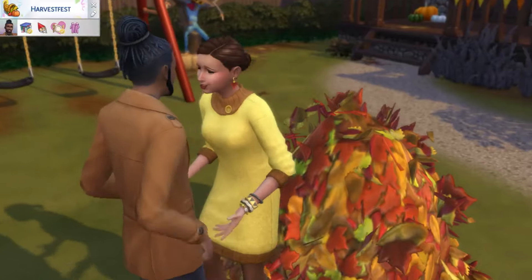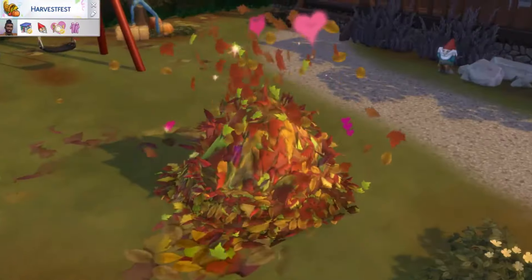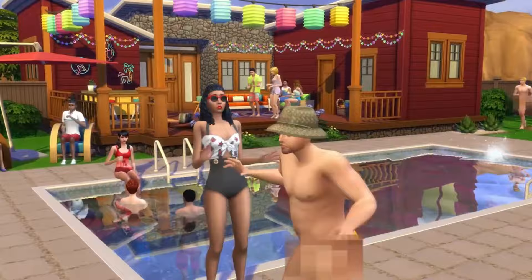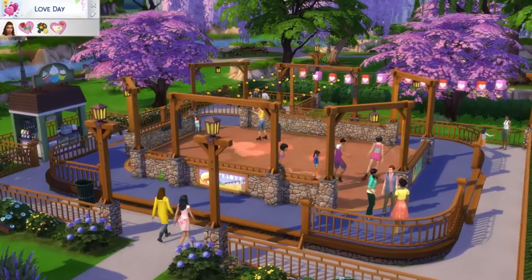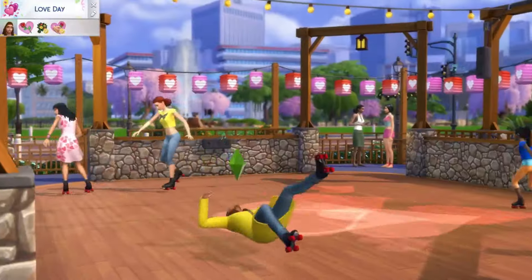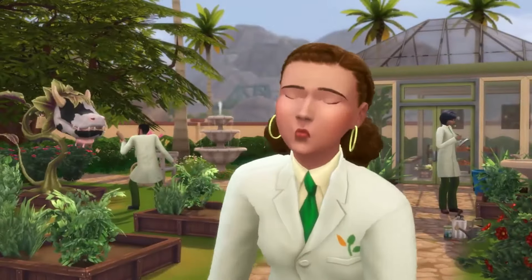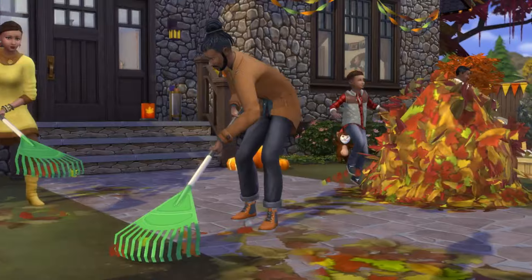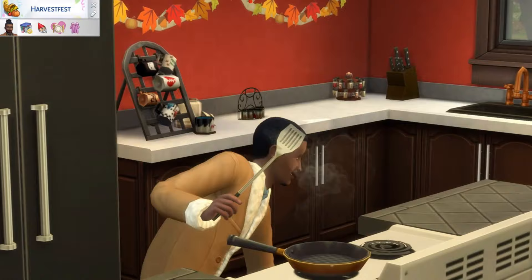Another small but interesting feature is the thermostat. I really like this because now you can turn up the heat in your home if it's cold outside, or turn on the air conditioning if it's really hot, so your Sims won't freeze or burn up. Sims will also react to the weather — thunderstorms will scare them, though traits like bravery may reduce the reaction. If it's super hot outside, you'll see them trying to cool off. These little personality characteristics being added through weather really give Sims more depth.